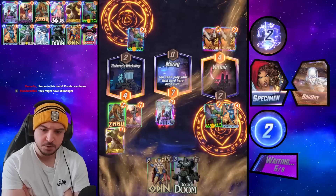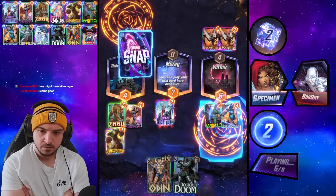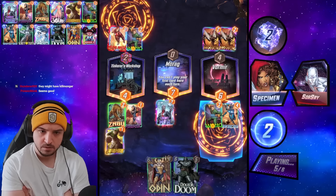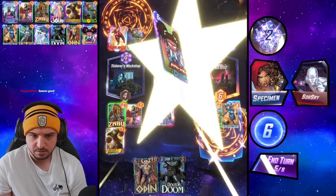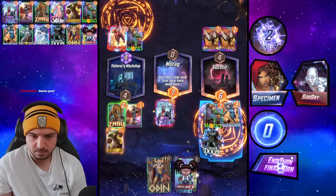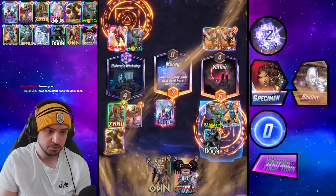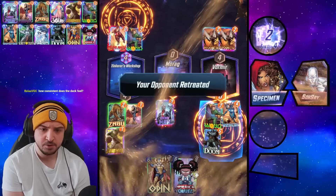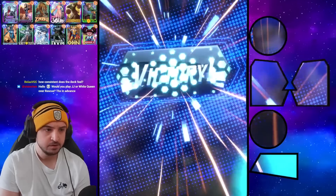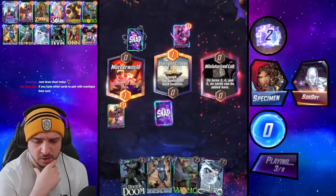Rescue doing the business though — the deck is feeling incredibly smooth. It's an on-reveal Sandman deck, and Rescue is feeling nicer for sure. We're just winning. Deck is very very consistent — Zabu is just offering this deck a lot more, because we get Sandman down earlier so much more frequently. So we're gonna go Wong, Rescue, Doom.